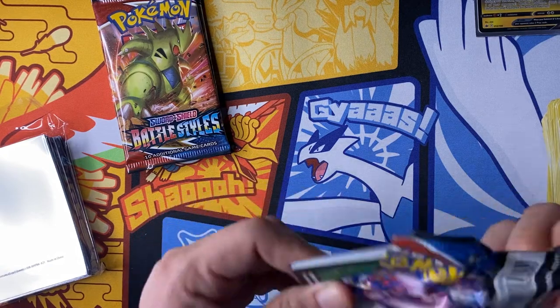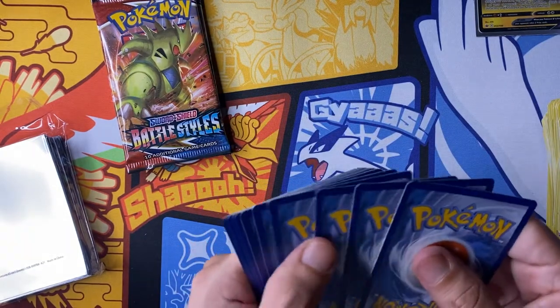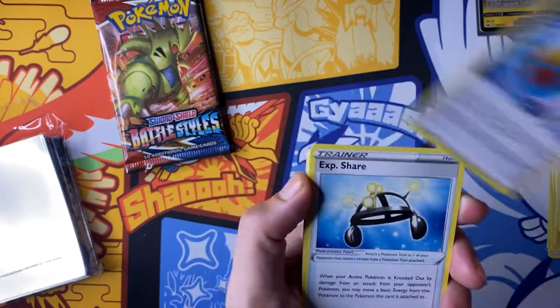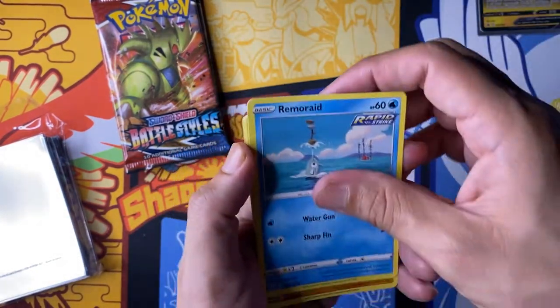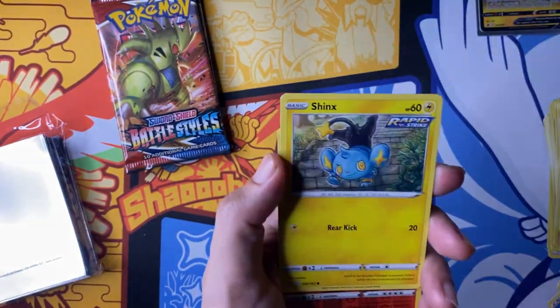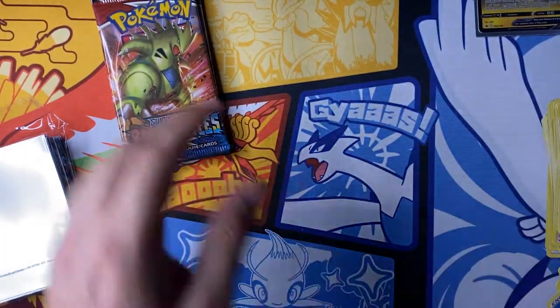Jellicent. This pack just does not want to open. Water energy, Rapid Strike Energy, XP Share, Karl, Remoraid, Qwilfish, Houndour, Shinx, Emboar, Electivire — non-holo rare.